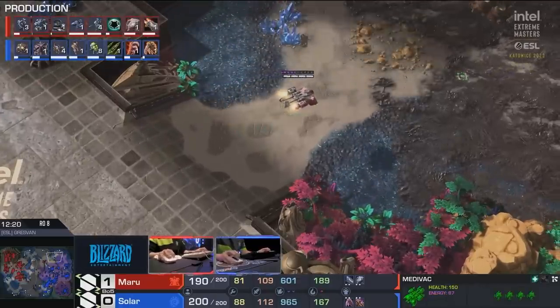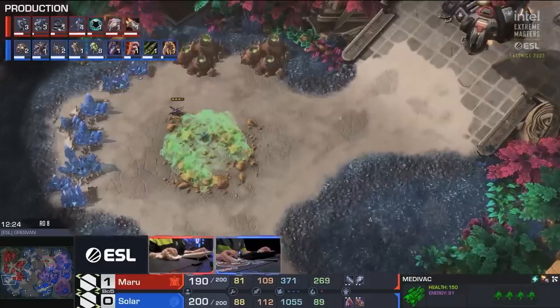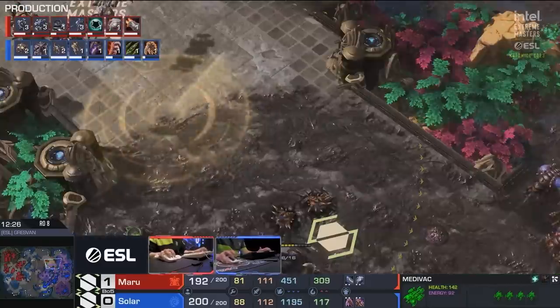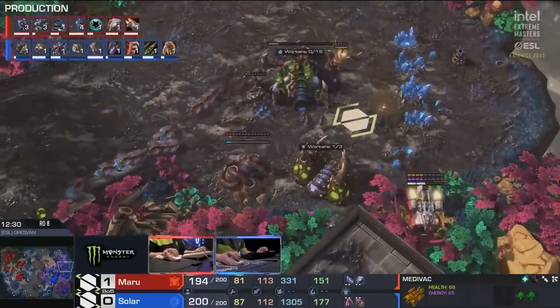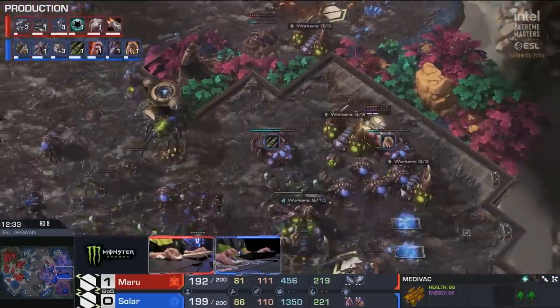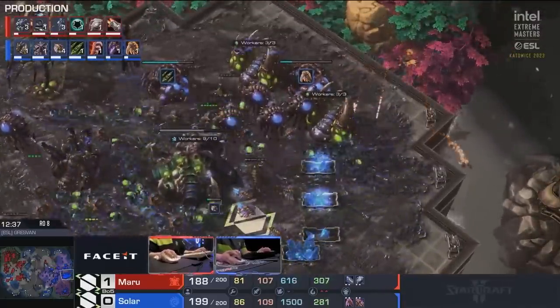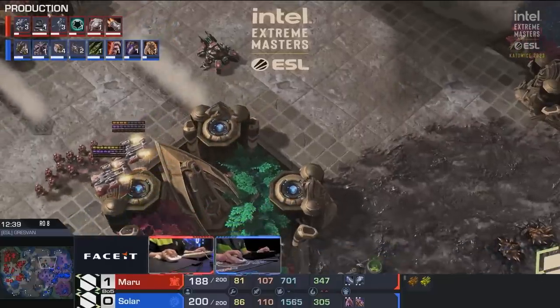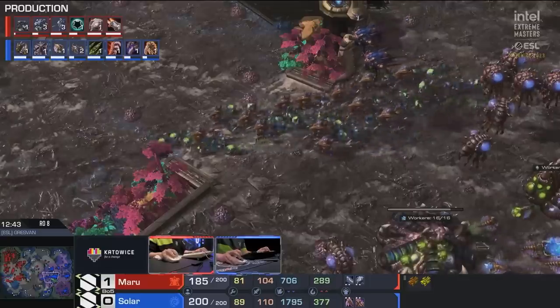It was looking really dangerous for Solar momentarily, but he's crawling his way back into this game right now. Once he finishes up all those late-game upgrades this game is going to look a whole lot better for him. If Solar can deny a base — the fifth base going would be great — but he's still going to deal with these widow mine drops, and they are very annoying, just taking out a few lings and a drone. This one in the natural does finally get shot down, and that's very nice for Solar.